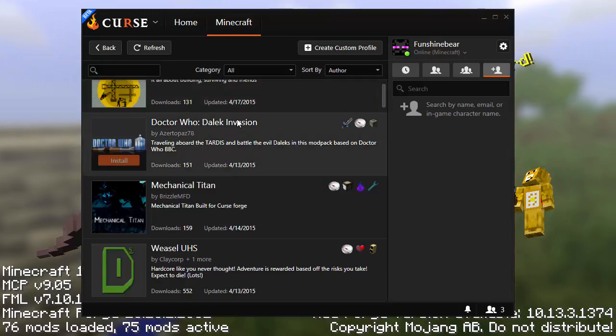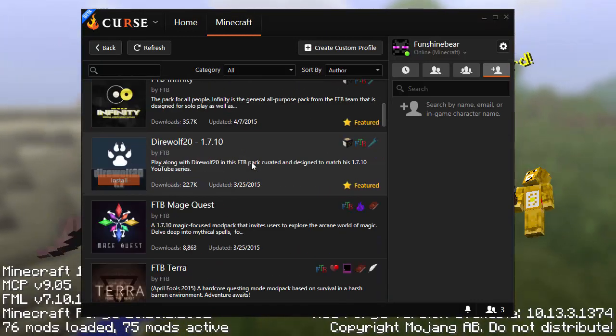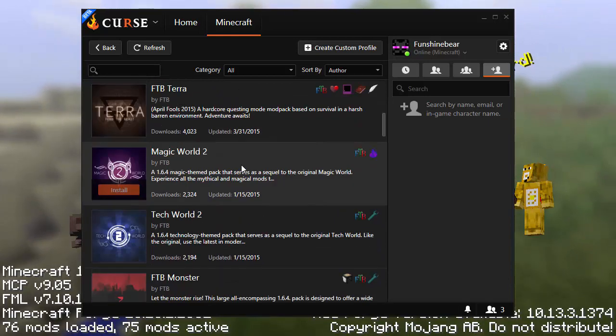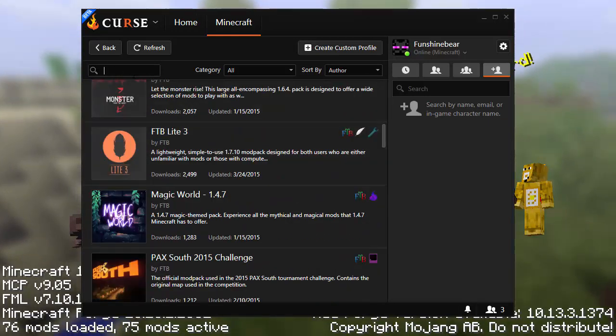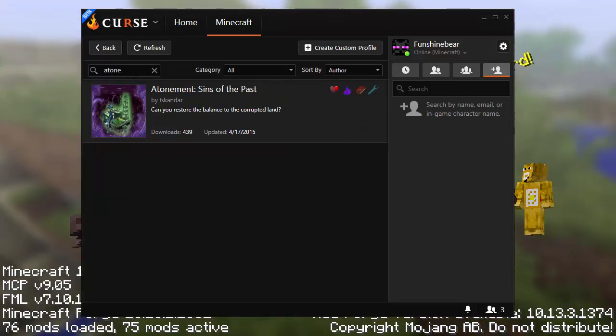You're going to find a ton of mods in here that I've never even heard of or seen before, so you might want to check them out. Here's a lot of the FTB ones. And if you just type in either Iskandar or Atonement, you'll get Atonement: Sins of the Past.